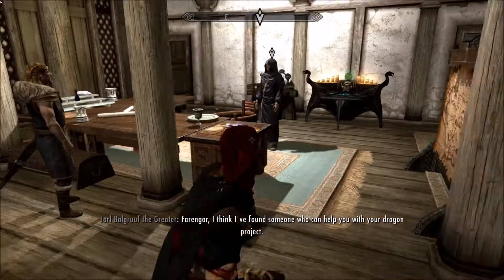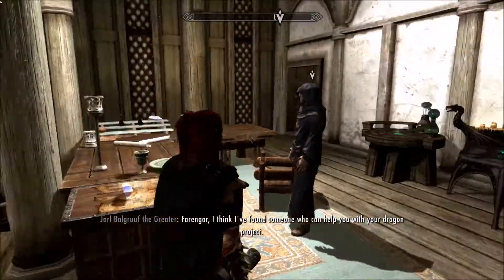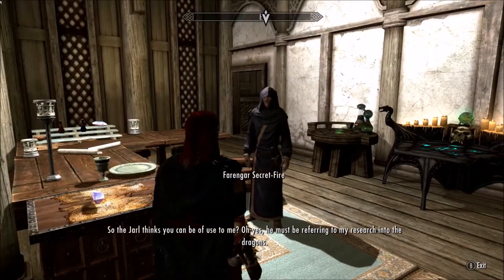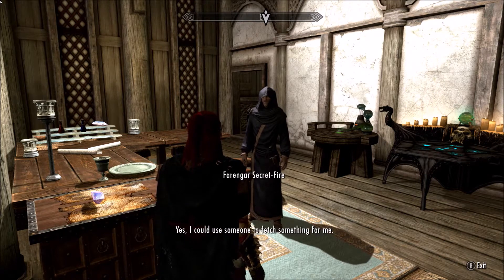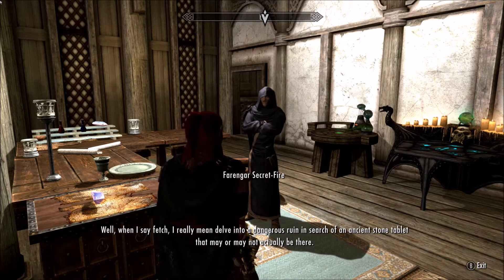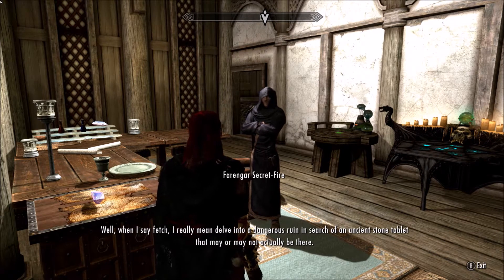I'm here to help you with your dragon project. I'm liking her outfit — she's ready to roll. I could use someone to fetch something for me, and by fetch I mean searching a dangerous ruin for an ancient stone tablet that may or may not actually be there.